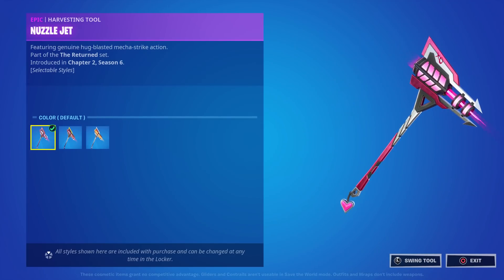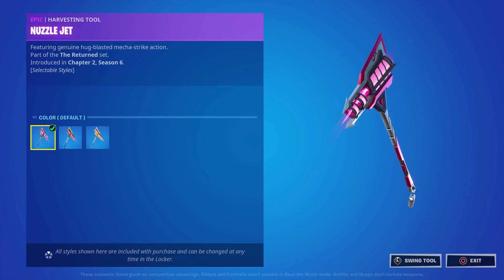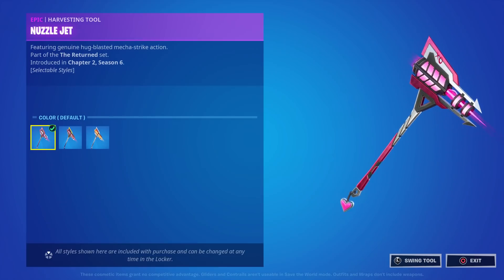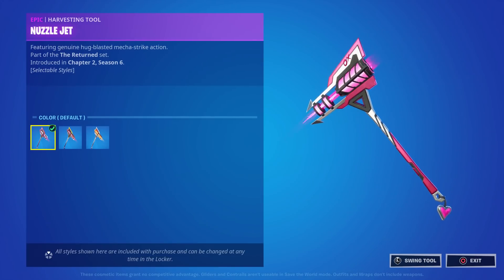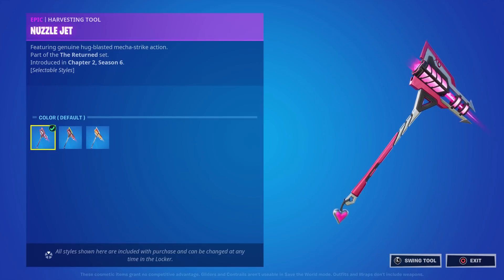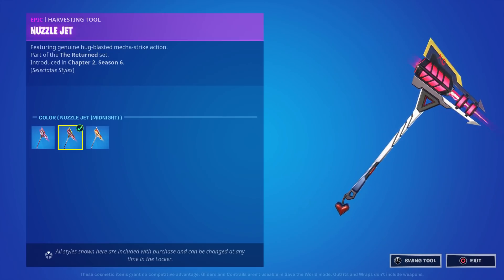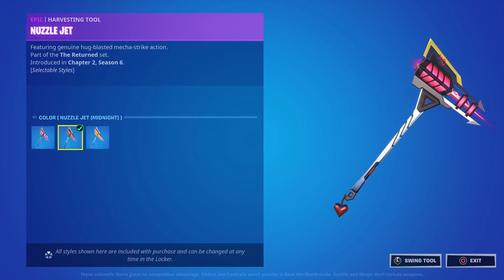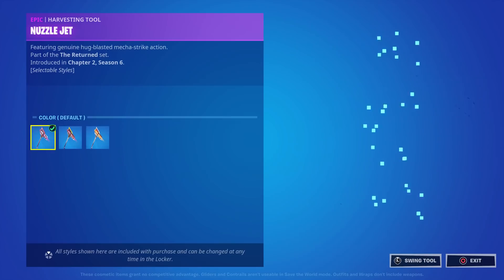Even with the pickaxe — featuring the Genuine Hug Blasted Mecha Strike action — look at this. When you swing it there's a nice splash effect, almost like an oozy drip. There's an XO on the top and it is fully animated with a nice flame effect. There's a little heart on the bottom. The midnight style changes the heart on the bottom, the top changes, and the arrows holding the flame shift from light pink to a darker red.